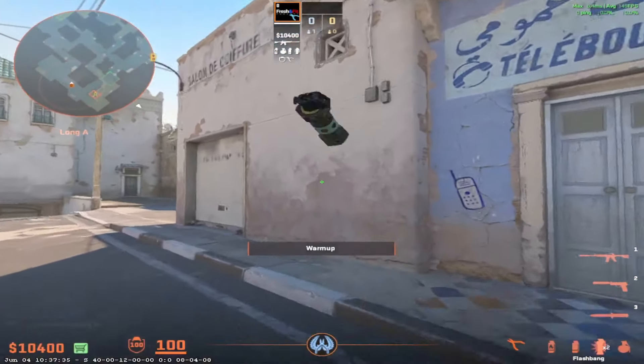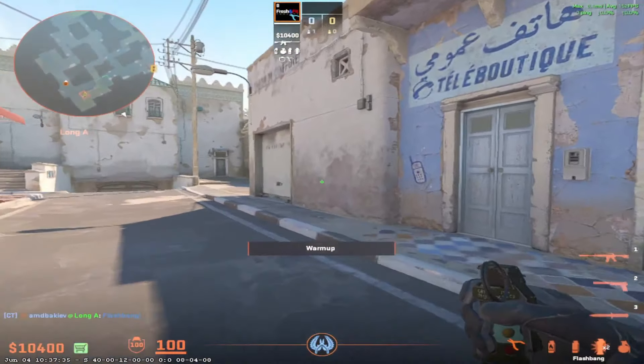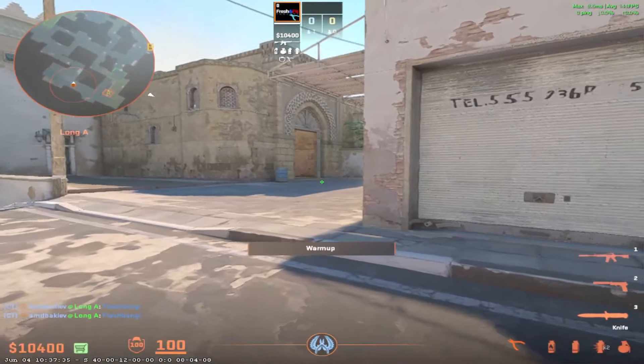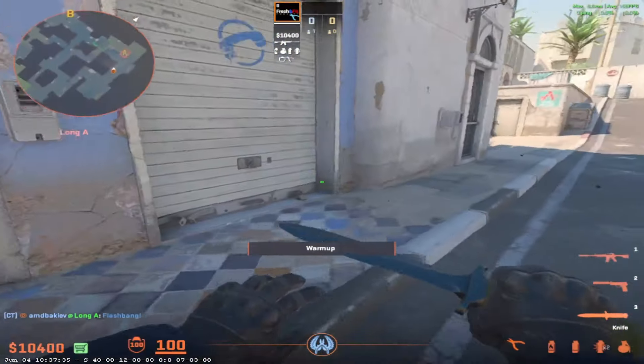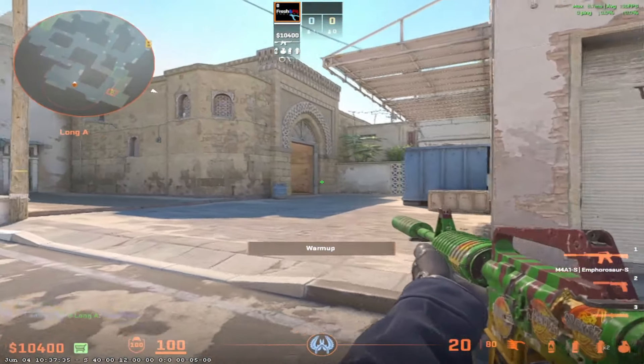What the second guy could do is bounce a flash here, even though it's not necessary. But if he didn't drop his flash to that guy, he can just throw a flash like this, which is also going to help blind anybody who is already going out of long. And what he can also do if he dropped his flashes is just turn around like this so he is anti-flash and doesn't get blinded by any enemy flashes.